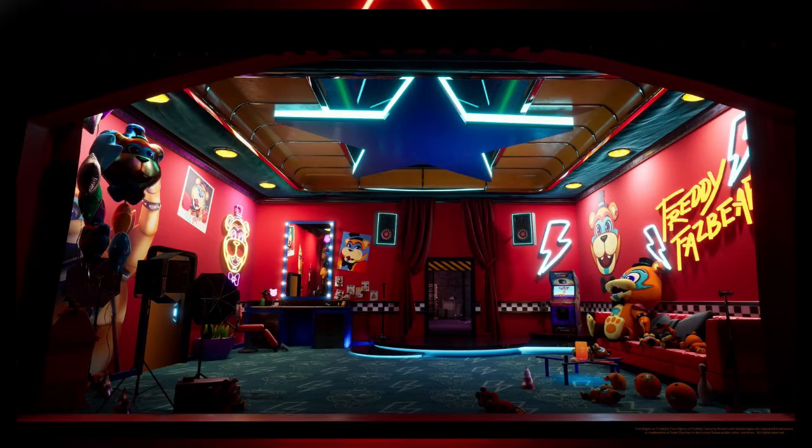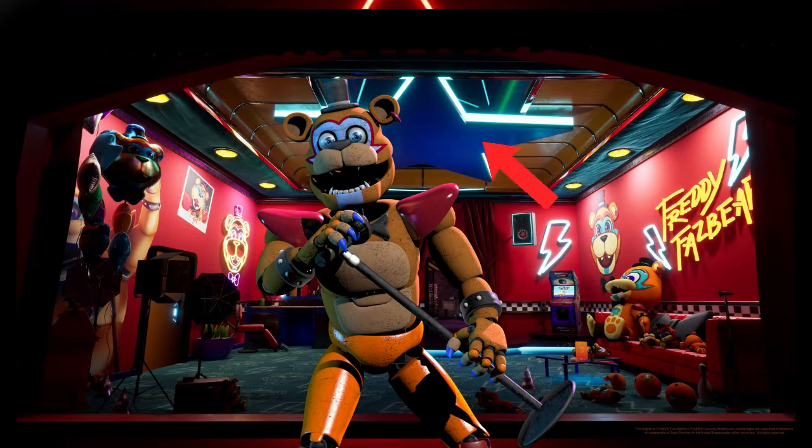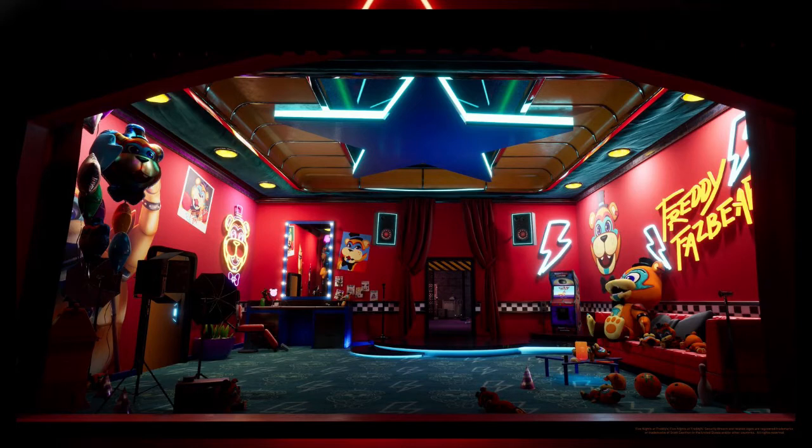This next image here is Freddy's area, so you can see the gigantic star on the roof. I'm pretty sure this is where he's mostly going to be performing, or somewhere you're going to have to go and explore, or maybe this is where a boss fight might happen. It says Freddy Fazbear on the side with his lightning bolts. There's a bunch of merch everywhere — balloons and plushies — and there's even a little area where it looks like he'd be getting ready, plus a mini stage, so he might be performing there.